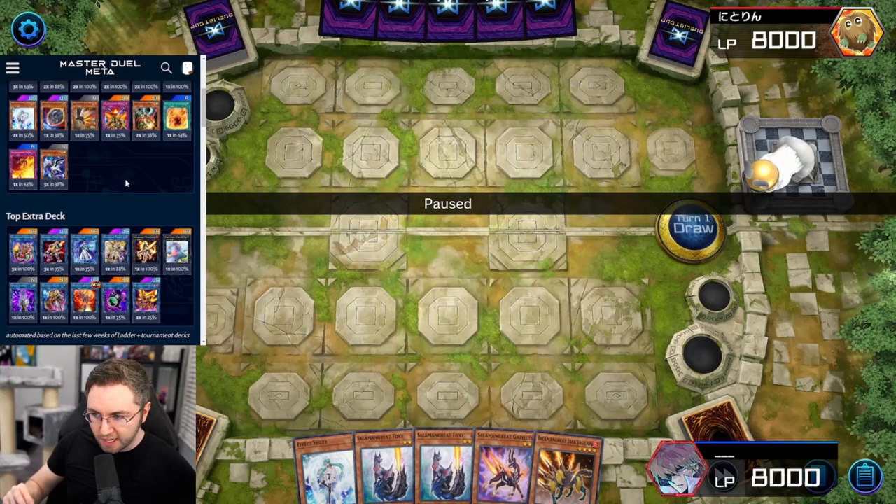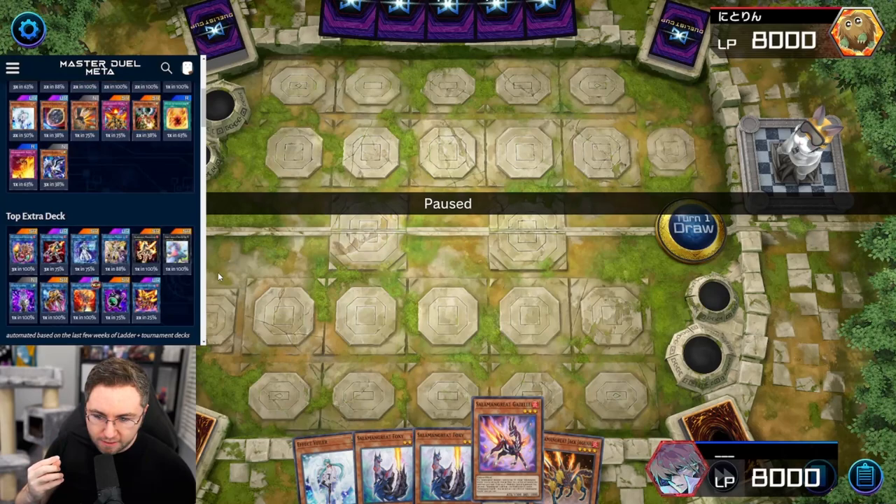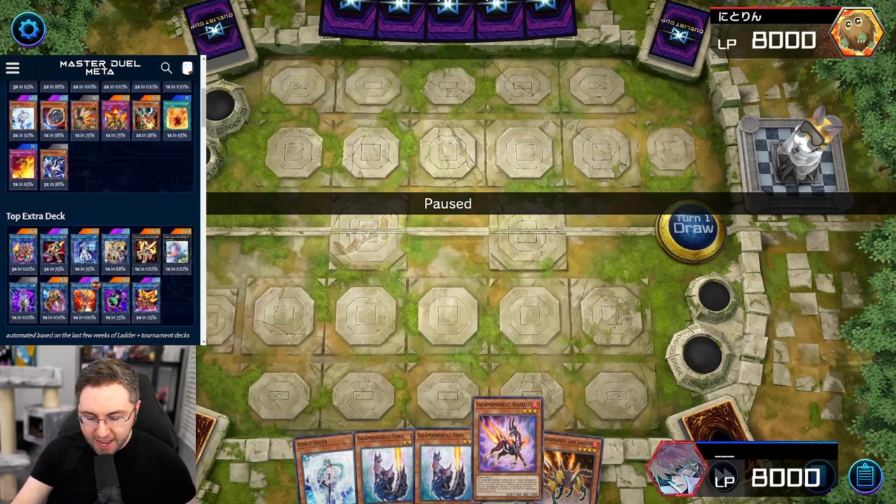The point system represents how many summons I could perform in one turn. If I could perform two summons, that's two points. And if it's with Gazelle, I can make wolf plus counter trap. If I could perform four summons, that's going to be wolf, counter trap, and the heat soul.